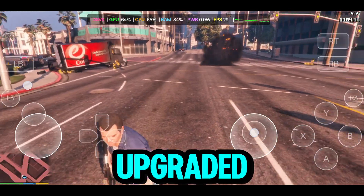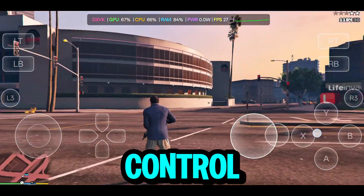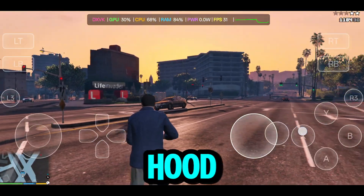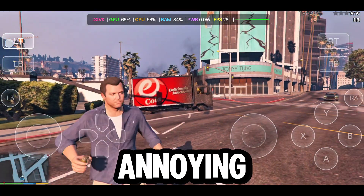They've also upgraded the on-screen controls layout. Now you've got a sweet little right-side joystick to control in-game movement, making it way more comfortable and clean while you play. GameHub is also packing improvements under the hood — faster load times, improved emulator stability, and support for even more games without those annoying crashes.